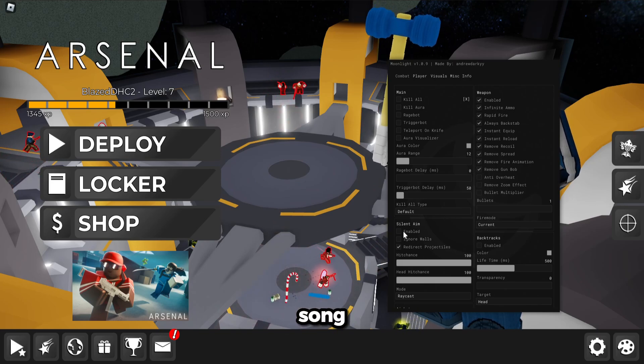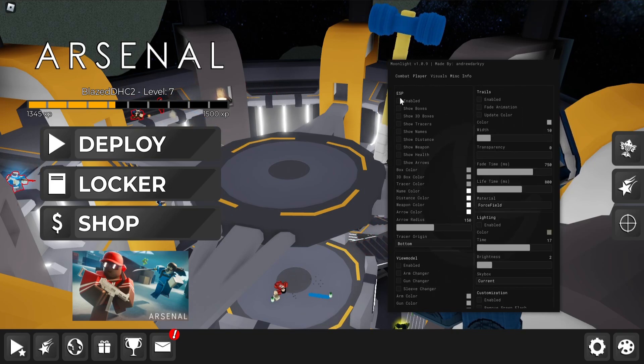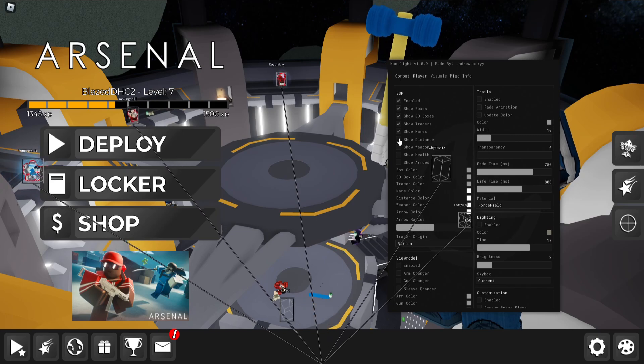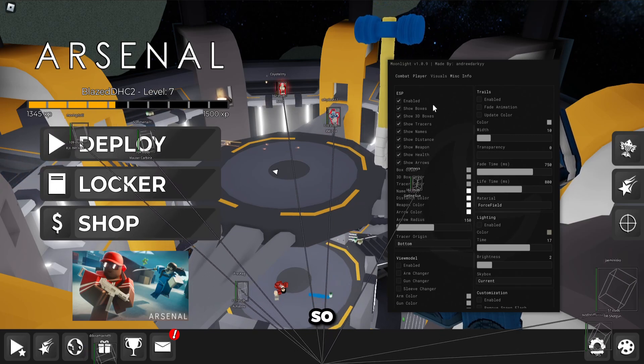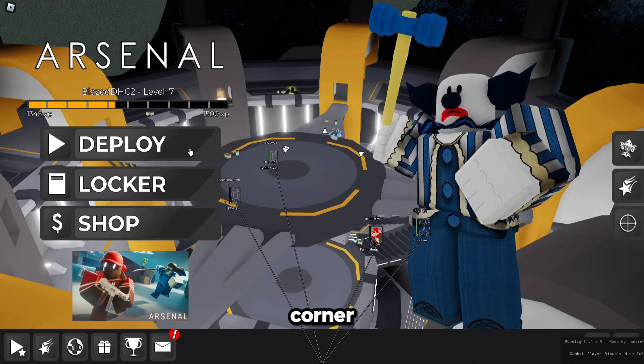Enable all of this. Silent aim. Let's check visuals — let's get some ESP. Here we go. I have pretty much a bunch of the features enabled. It's really overpowered. I'm going to put it down in the corner here.